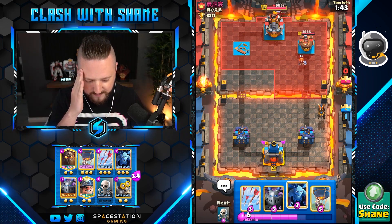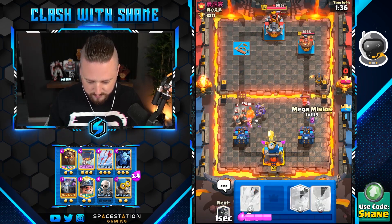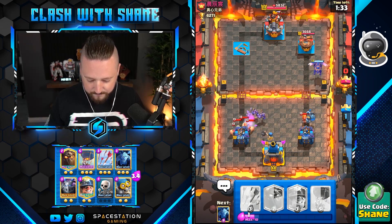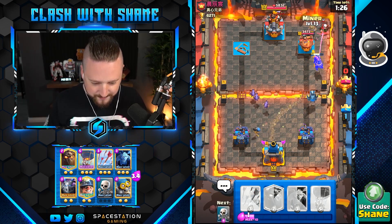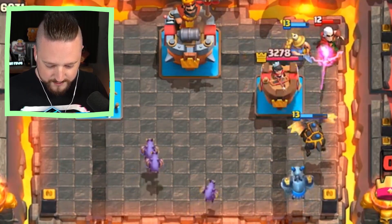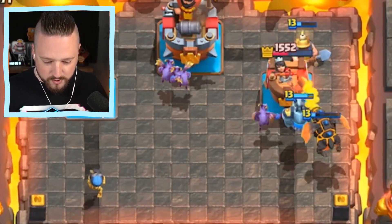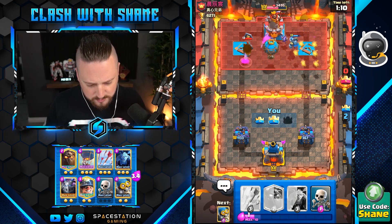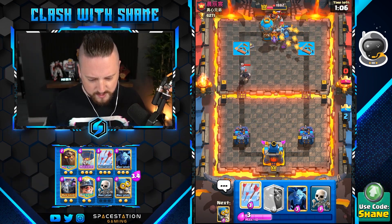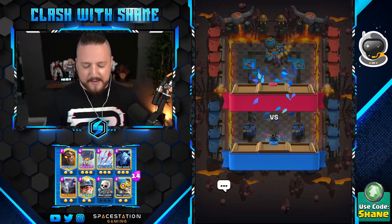If I get some minions back here, what do you think of that? What do we do here, bros? Is this adequate? Are we dead? Let's go boys! Might the minions do work please? He's gonna arrows this down or fireball it or something. Go go go go — or he's gonna rage quit. I think he rage quitted... or not. Maybe yes — three crown victory! I'll take it. What an interesting dart prince, royal hog, miner deck. GGs man, GGs.